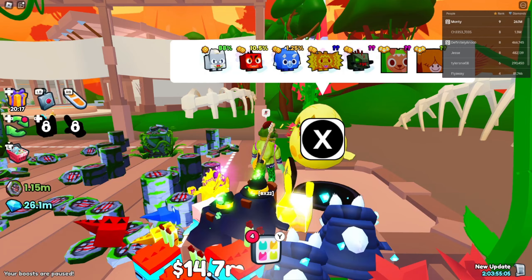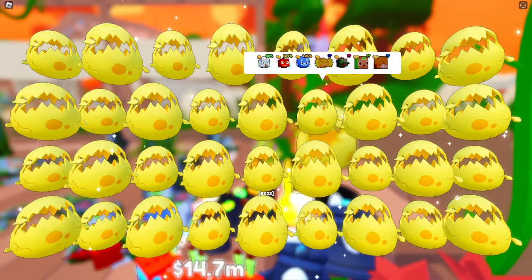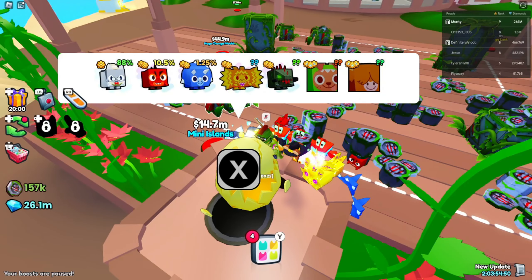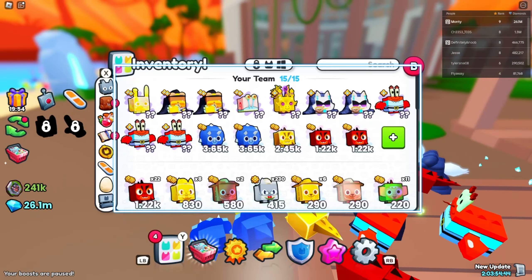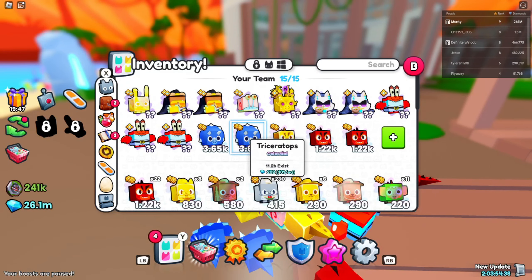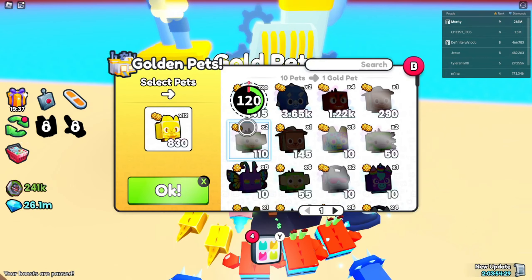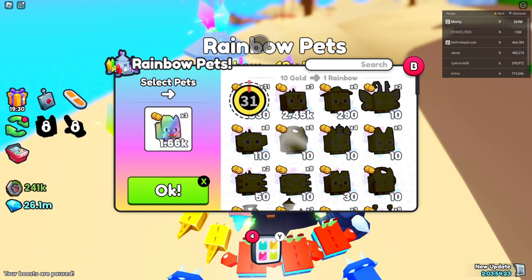We got a trike! I'm at 26.1 million — that's not too bad. I accidentally pressed one egg, that was kind of bad. I'd love to get those golden cats — that means less work for me. Oh, and there's another trike! How much is that trike? Oh, that is very, very nice. These are going to be so good — this is such a massive jump in power. Like, that's insane jumping that far.